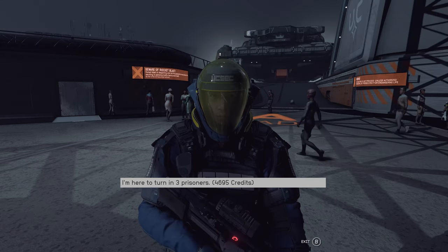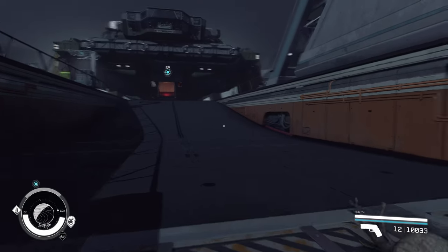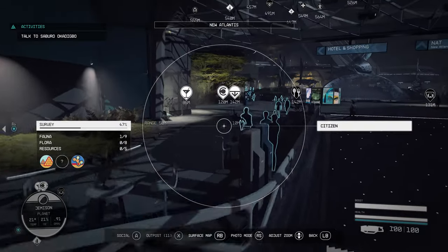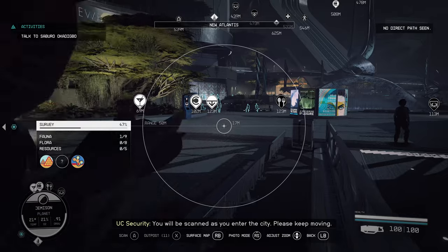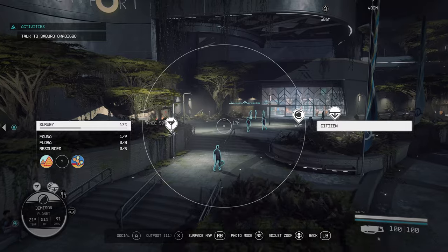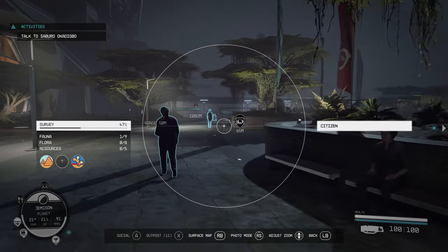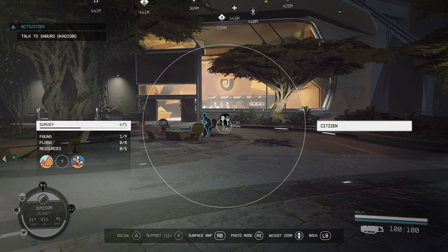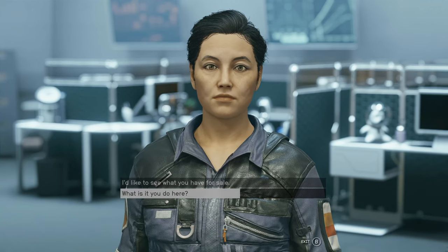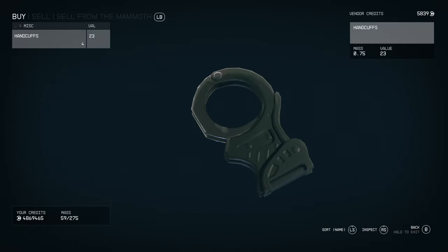I'm here to turn in three prisoners. That's very cool. So now we want to look for NPCs that have bounties and basically see if we get any unique interaction with them, because I am curious how it plays with the Tracker's Alliance. We'll be back when I find someone to arrest. Just to confirm, I am here at the UC Distribution Center — if we go down to Miscellaneous, you can see we can buy handcuffs for 23 credits.